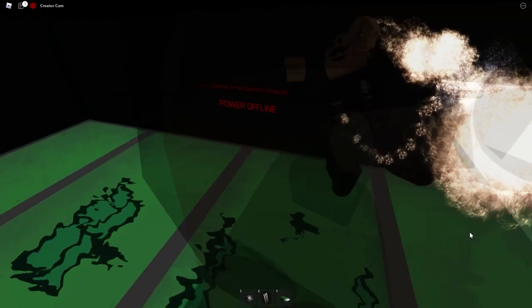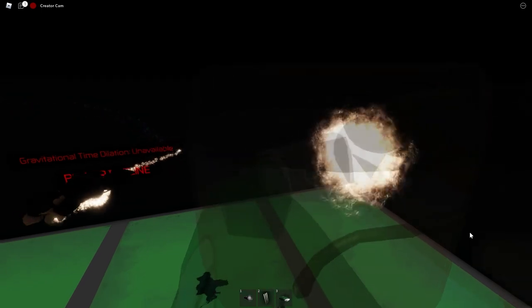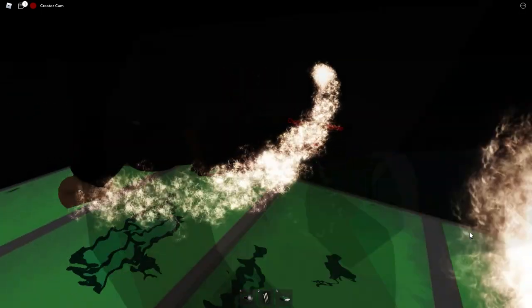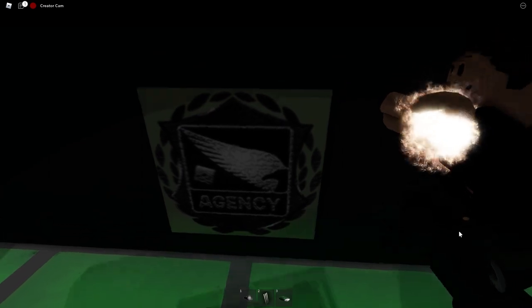Gravitational time dilation unavailable — power offline. What does that even mean? And why is my left hand glowing? Too many questions and not enough answers. Like, how do we get back out of here? Can I shoot our way out? Nope.